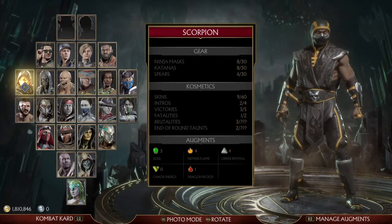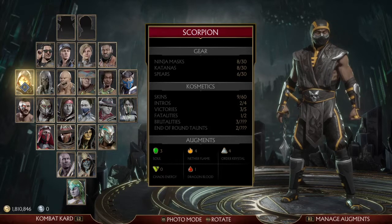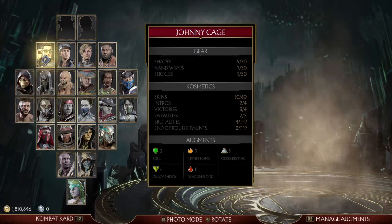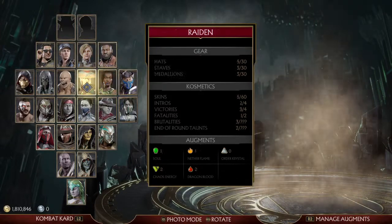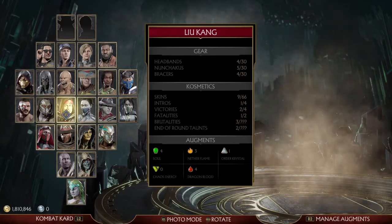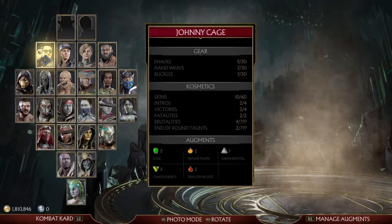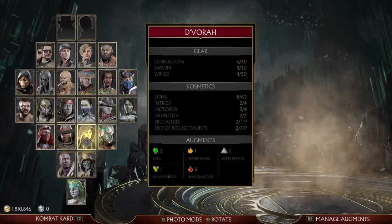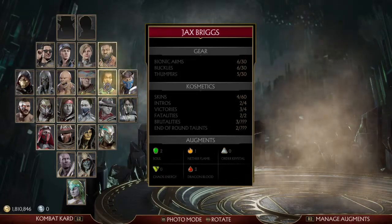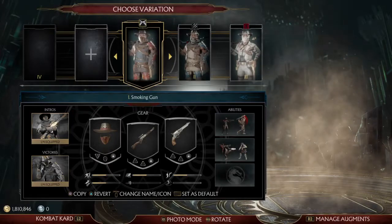YouTube, this is your boy AyoRafi coming back with another video, and this one's actually gonna be really simple and easy. This video is just going to tell y'all exactly how to do a 400 hit damage combo with Erron Black. This is by far the easiest combo that you're most likely gonna ever see on this game, period — the easiest 400 hit combo ever.